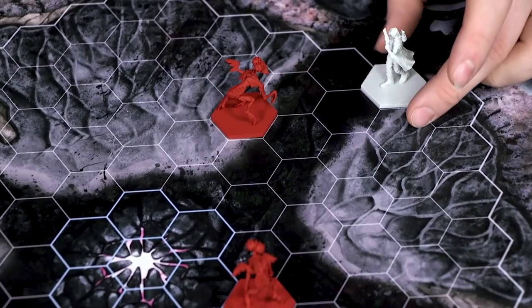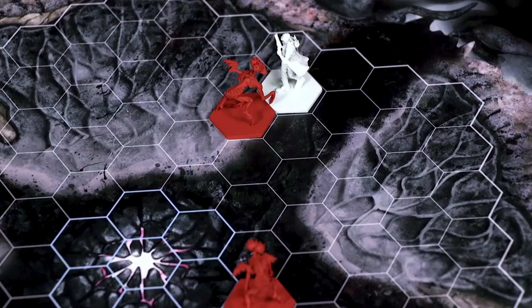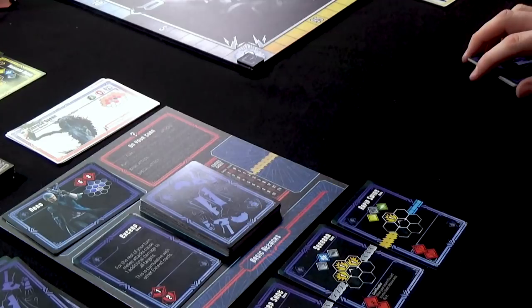Once during his turn he can move, and then he can play a bunch of cards. So Nero is going to move — not six, but just one, two. That's his run done. So now he's up in this guy's face, and I'm going to play a card from my basic attacks. As well as your hand of cards, you have a basic attack section, and these are kind of always available to you.